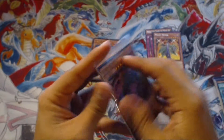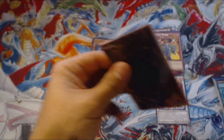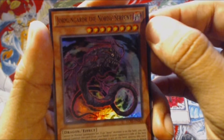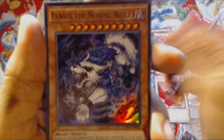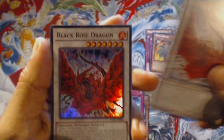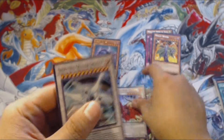Let's see what's in this little promo package. We have Geirmund the Nordic Serpent, Fenrir the Nordic Wolf, Stardust Flash, Black Rose Dragon as an Ultra Rare — so we have both the common and the Ultra Rare — and Shooting Quasar Dragon. Not bad at all.